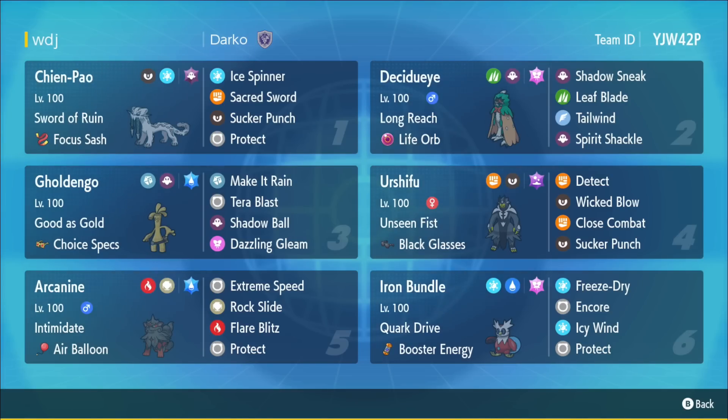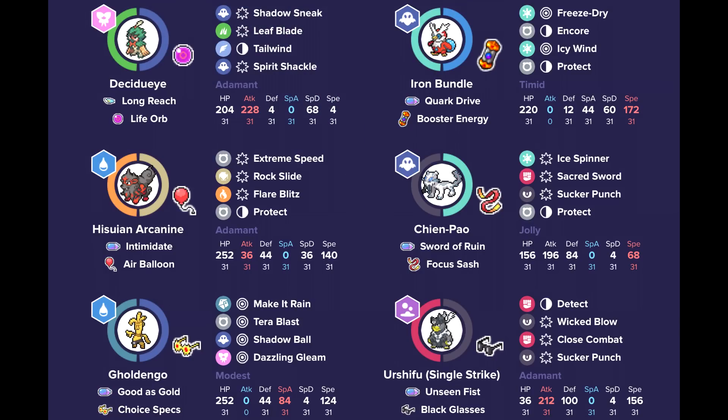Paired with this team is Chien-Pao to dish out a lot of damage. You have a lot of priority on this team with Chien-Pao, Decidueye, and the Dark Urshifu with Sucker Punch. You have Gholdengo with the strong Make It Rain, accompanied by speed control with the Icy Wind Iron Bundle and the Tailwind on Decidueye, the Dark Urshifu that can do a lot of damage with Black Glasses, the Air Balloon Arcanine which might catch opponents off guard as a really nice pivot option, and the fast Iron Bundle that's really bulky with Freeze-Dry and Icy Wind support, plus Encore to lock in Tornadus in Tailwind.